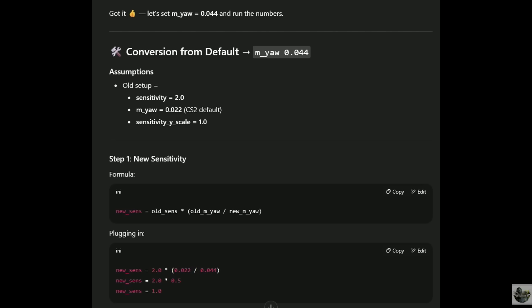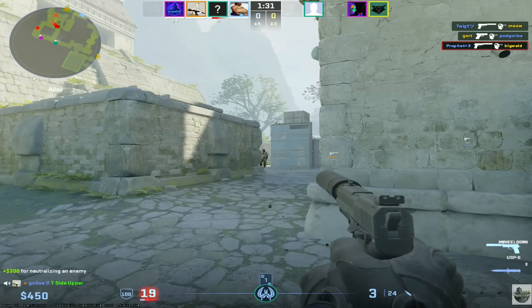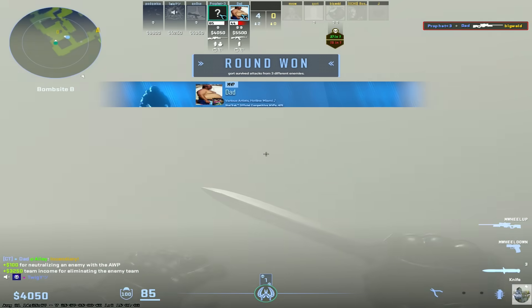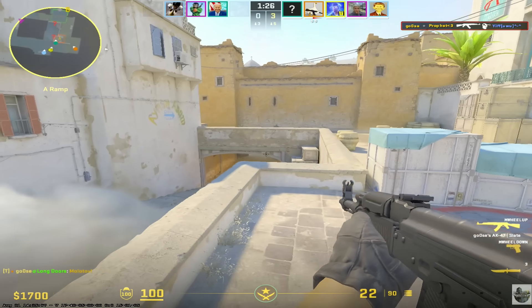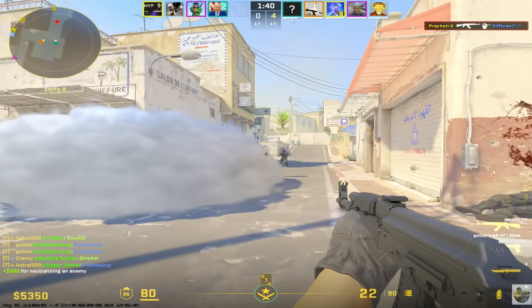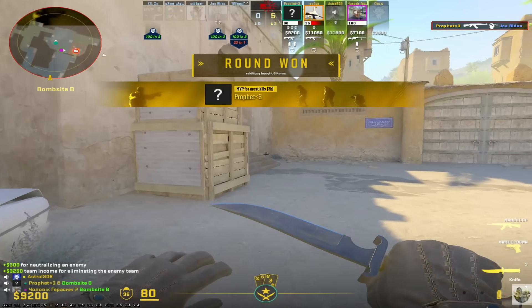Did it work? Well, placebo is a hell of a drug, but it seemed to. My first two games I dropped 30. A lot of my AWP-ing is literally just holding angle, so I can't really count that. In the second game I decided to do nothing but rifle. Pistols were definitely looking better and more consistent. Rifles weren't looking horrible either — and keep in mind my rifles are absolutely terrible — but I did feel like it was easier to aim. At this point I was literally just running out Long Doors and shooting everyone in the face in Premier. But even a sample size of just two games doesn't mean too much.